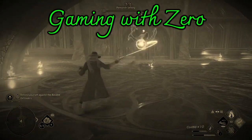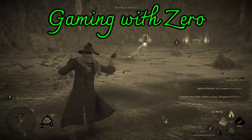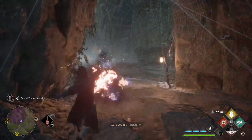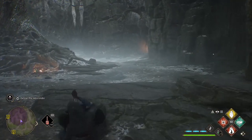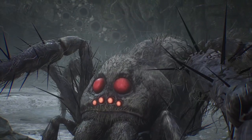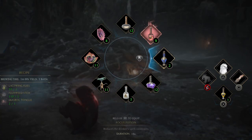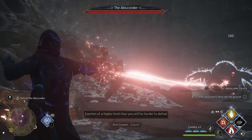I solemnly swear that I am up to no good. Blink and you'll miss it — the Ebskander boss battle in Hogwarts Legacy. This takes me but a few seconds, and my strategy, on hard difficulty, is utilizing the Focus Potion plus the Maxima Potion with Crucio and Arresto Momentum.